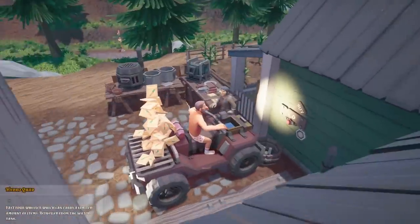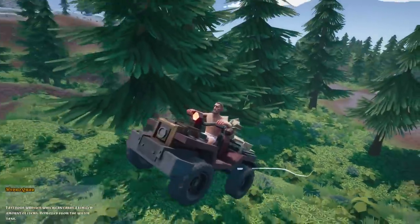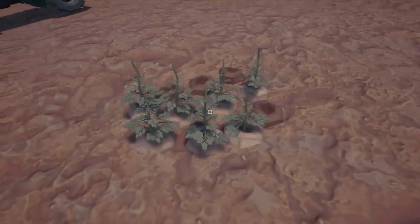Annoyingly, my quad is now stuck - why won't you reverse? So we'll just press the unstuck button. We've jumped into our base and returned, but oh - they don't look very healthy. Do we need to water these?